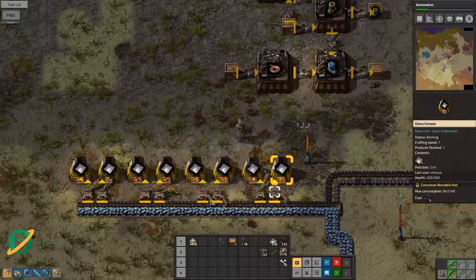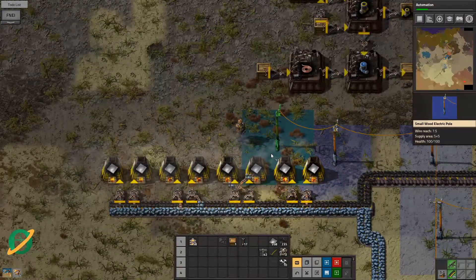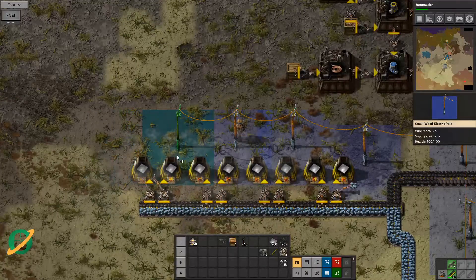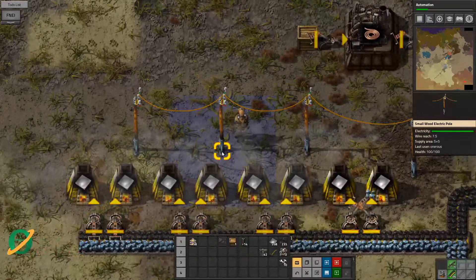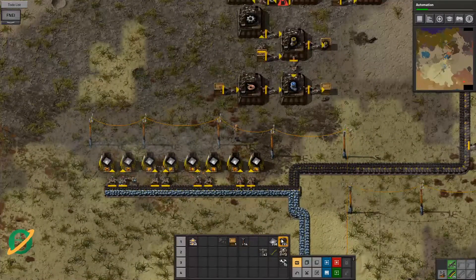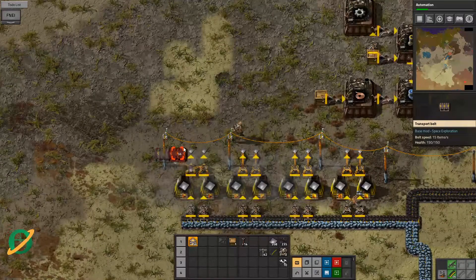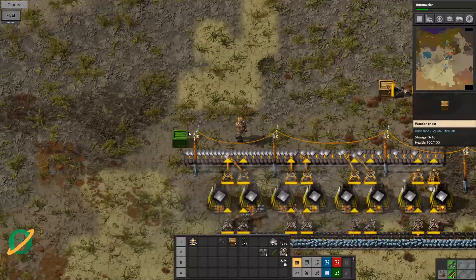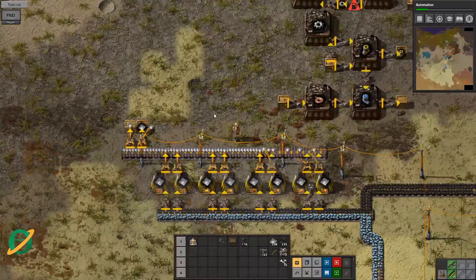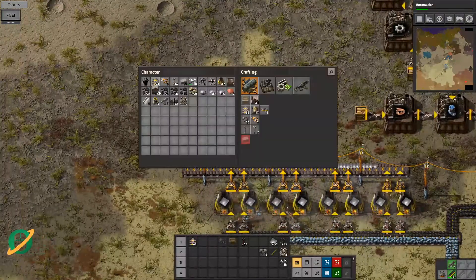We can put burner inserters on the input side since they self-feed, but on the output side we need proper inserters. Let's run some power over there. We have iron — we have iron, people! Let's get that into a box. We probably need some faster inserters to actually do that. We're out of wood for boxes, so let's build an iron box.